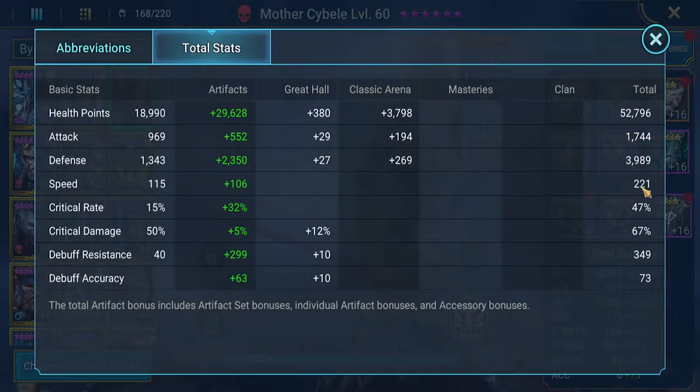Mid-game it's hard to get legendary books, so we have to run her without her skills flowing back into each other as quickly. I think she works better if you have all the books in her, but without them we're going to see if she can still run content. She has low crit rate and crit damage, but 349 resistance so she won't be stopped by debuffs.